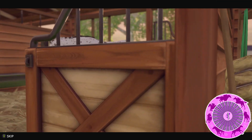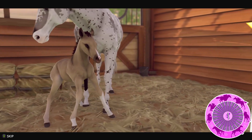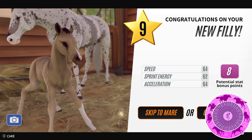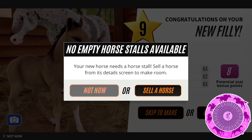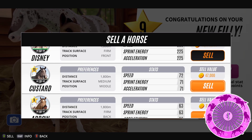Ok Disney, what are we going to get? Oh it's quite plain. Are there any markings on there? No, no markings at all and it's a tier 9. We're going to have to skip to Mare and we're going to have to sell Arrow because he's occupying that last slot.